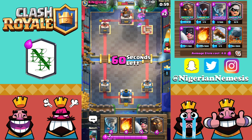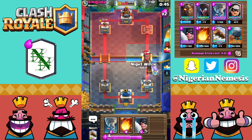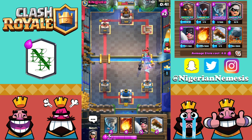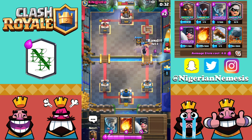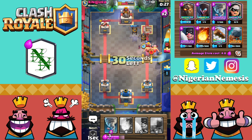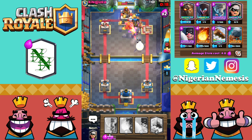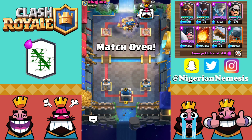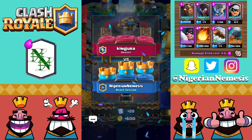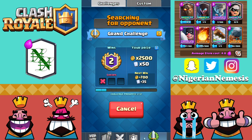You'd think the Infernal Dragon would shut this deck down, but the Lava Pups pop out, distract it, then the Bats clean up — it's a Rose Session from there. Lava Hound goes down again on the right-hand side. He brings out a Sparky — the Battle Ram is great here, tanking a shot then popping out Barbarians. Night Witch supports, Log takes out the Princess. Night Witch and Bandit shred the E-Wiz, another Lava Hound goes down, and the Battle Ram gets a charge off — three-crown Rose Session.